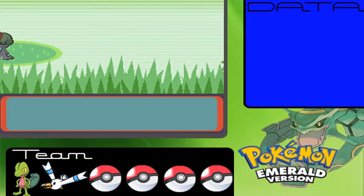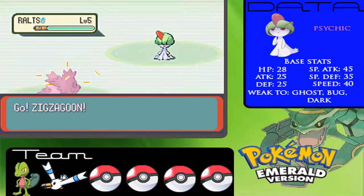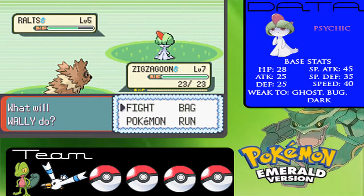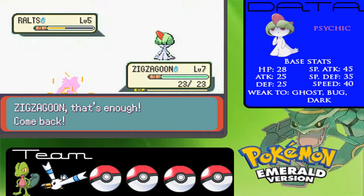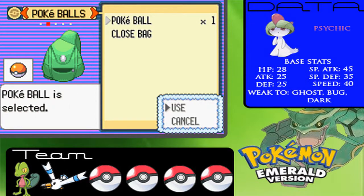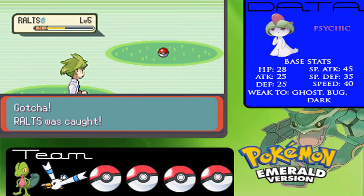Wally, the lucky little son of a gun, finds a Ralts as his first Pokemon in the route. I'm pretty sure Ralts is the rarest Pokemon in that route in Emerald — it was like a 1% chance encounter. And he catches it because he's lucky.